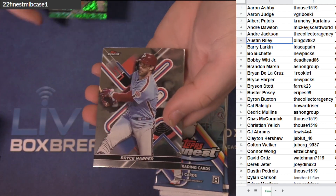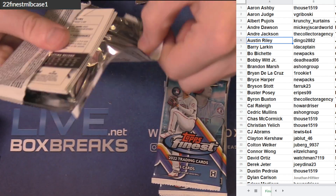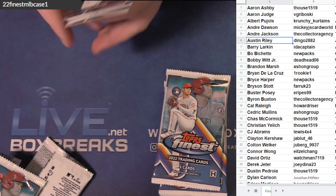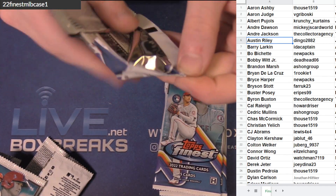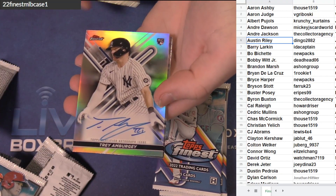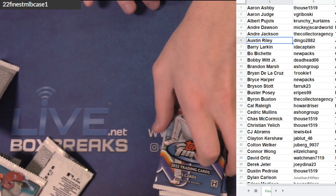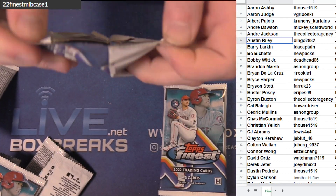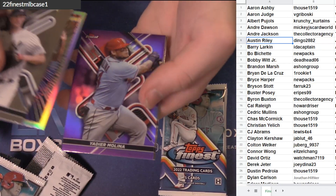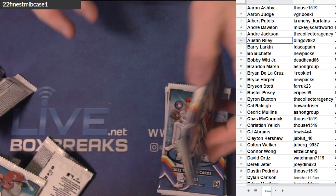Trey Ambergi got the base ink refractor ink — it's the second Trey auto, double ups in this case. Little Eloy, nice Yachty purple 250. Torque rook. He's been bouncing all over — Rodgers. Yeah, I feel like he's over again.